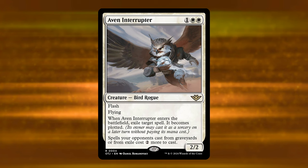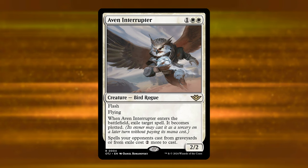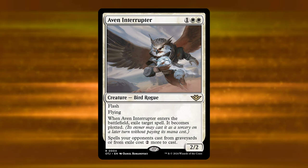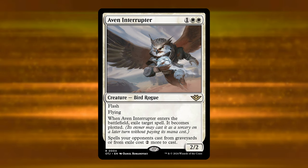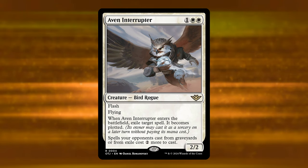Also notable: it's a counterspell creature that can be Court of Called at instant speed or Collected Company'd into. Any deck doing that could have also played Spell Queller, but if you're an Abzan deck it matters. One thought: it's also a Rogue, though Rogues is a Blue-Black deck. I think I would play one of these in Amalia right now.